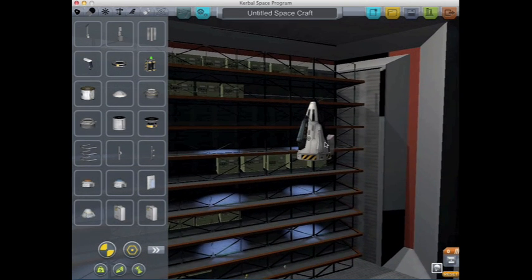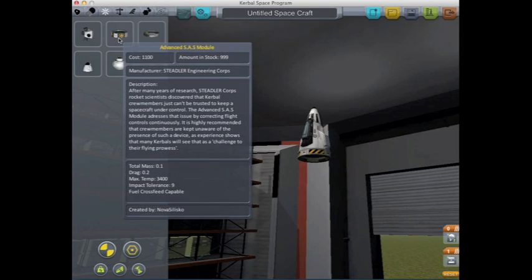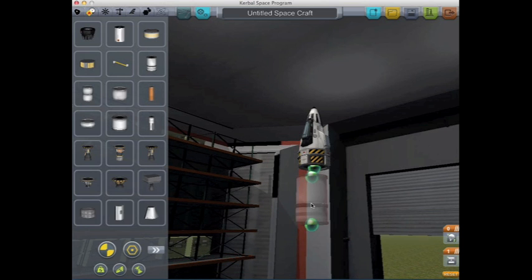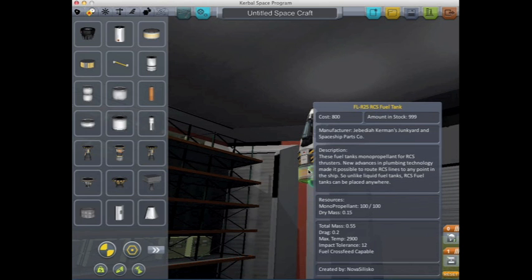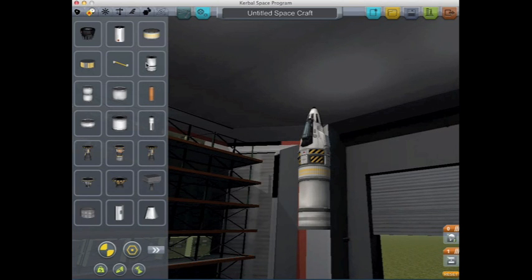I'm going to move that decoupler down because I don't want that near the parachutes. Then I add an advanced SAS because I don't want this thing to flip - no barrel rolls. Around here I decide to attach an RCS tank; I had a little trouble attaching it but got it on.